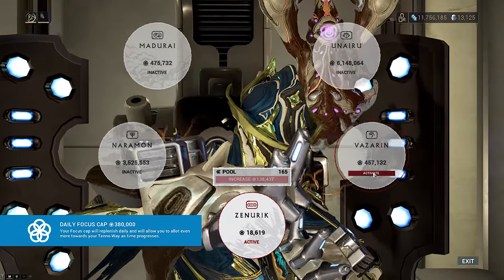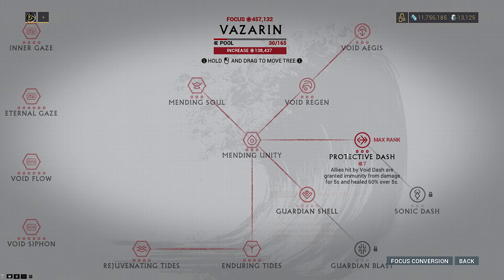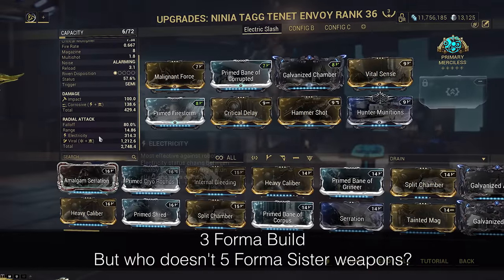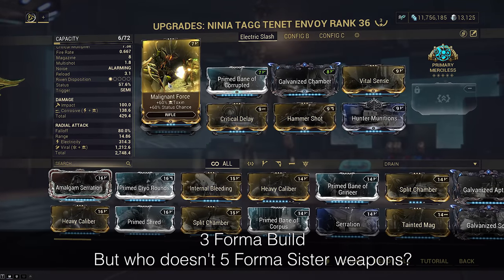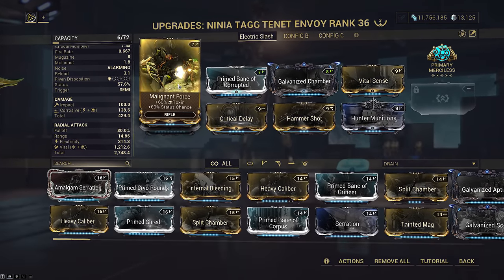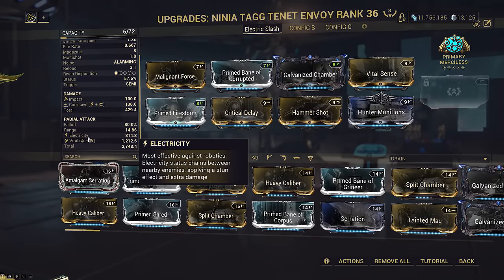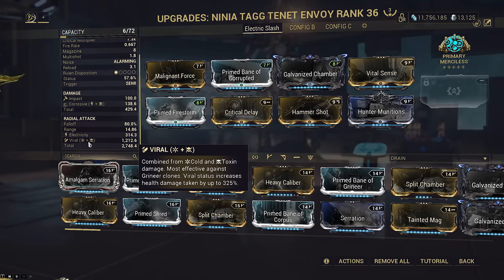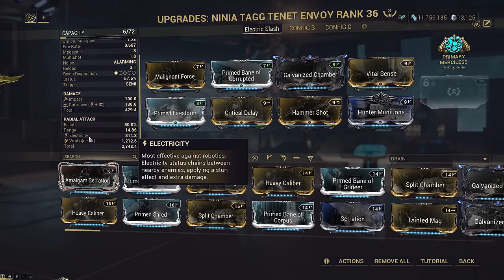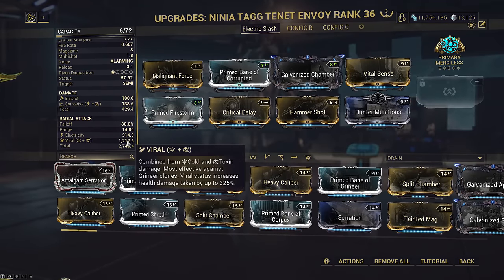Occasionally recast your two for 20 energy once every half minute, so technically you can even take Vazarin if you're going endless. Now let's take a look at the final build - this is an electric Envoy, suggested by a community member. This build creates viral and electric with a single mod. The build is identical to the gas setup with just Malignant Force as the elemental, because the innate cold now takes priority over the bonus electric according to the H-C-E-T hierarchy. Therefore we get viral electric.